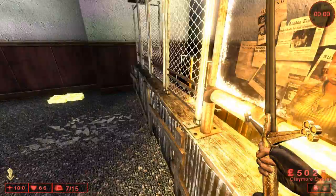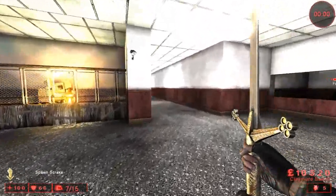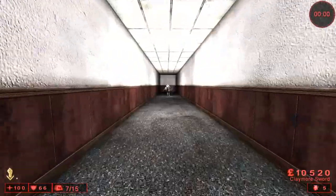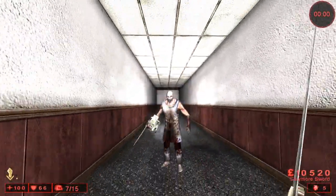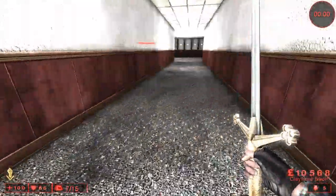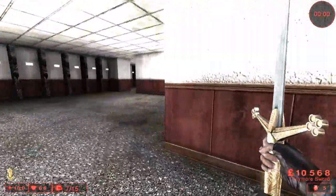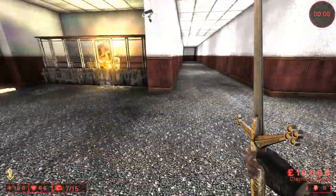Scrakes do get stunned by the claymore though. The claymore is an awesome weapon, but I don't like it quite as much as the fire axe just because it's a little bit slower. It does have a longer range though. That's it for berserker.